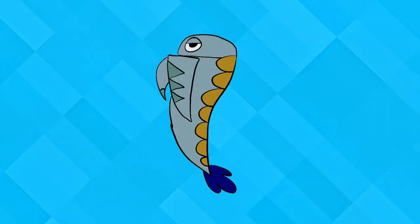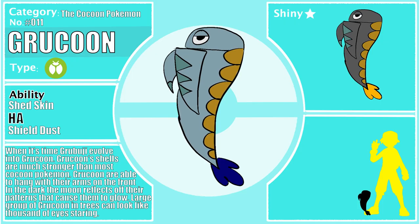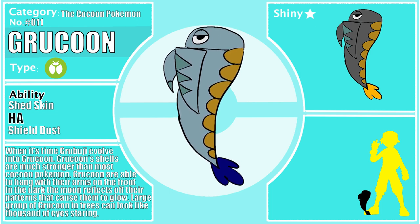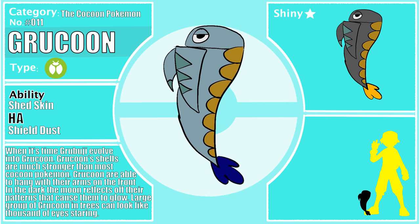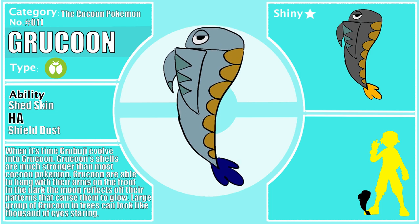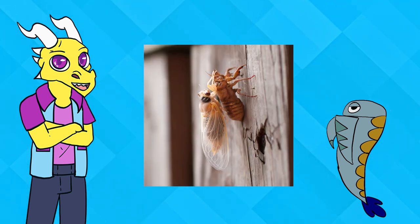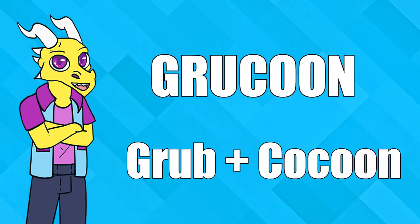Grubrooji evolves into Gracoon. Gracoon's shells are much stronger than most cocoon Pokémon. Although cocoons, they are able to crawl and hang with their arms located on their front. In the dark, the markings on their back can glow with moonlight reflecting off them and look like eyes, scaring travelers. Large groups of these Pokémon are seen in trees like thousands of eyes staring back. Gracoon are based on cocoons, with a little inspiration from exoskeletons — like how cicadas and other bugs leave their exoskeletons on trees when they molt. Gracoon's name comes from 'Grub' and 'Cocoon.'